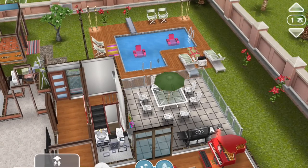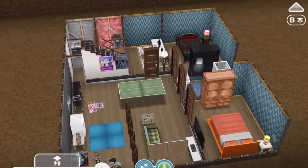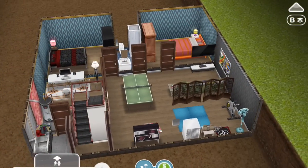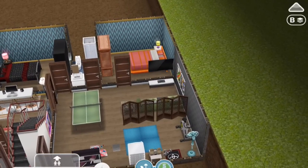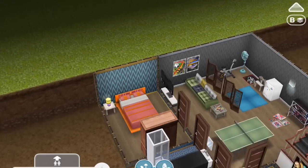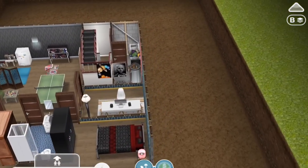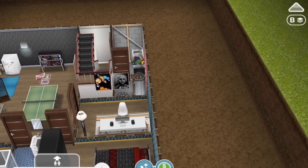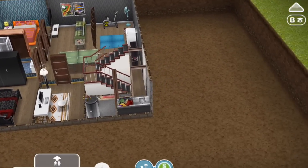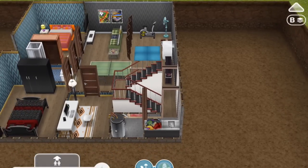I wanted to add some guest rooms, so I built a basement for that. The basement also has an extra playroom with exercise equipment, ping pong table, charades, and another TV and couch. Then at the back are two guest bedrooms with a guest bathroom in the middle. There's also a small office because there wasn't a lot of workspace. And on the other side of the staircase are the requisite laundry room and utility room, which has become a sort of standard feature in many of my basements now.